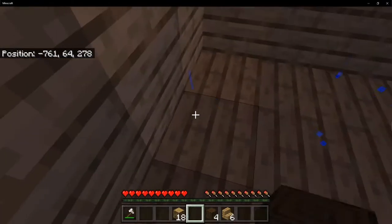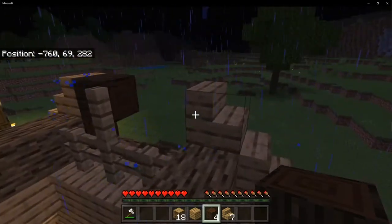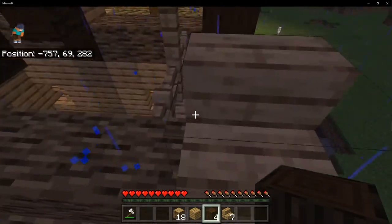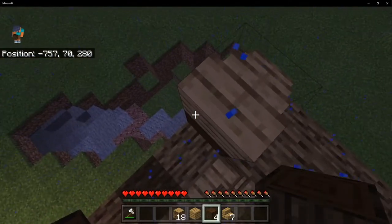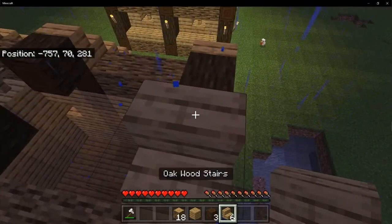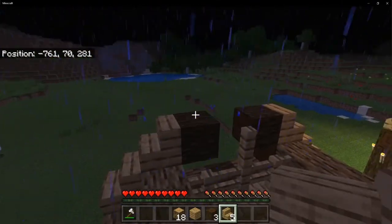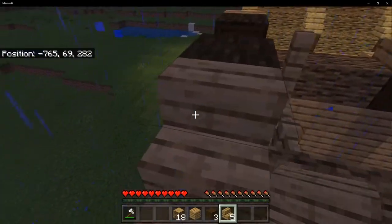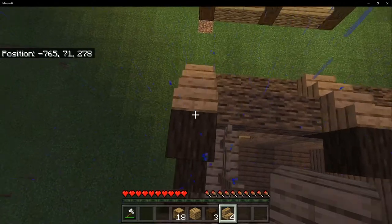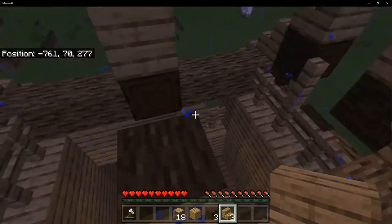If you fall like I did, grab an oak wood log, place one to build back up and repeat the process. Place stairs on each one of these oak logs just like I'm doing. If you grabbed the right amount of oak wood stairs you should run out of them just like this.